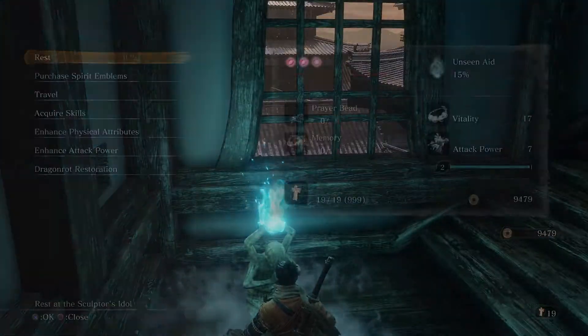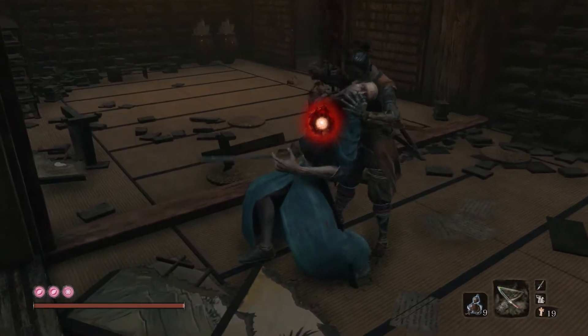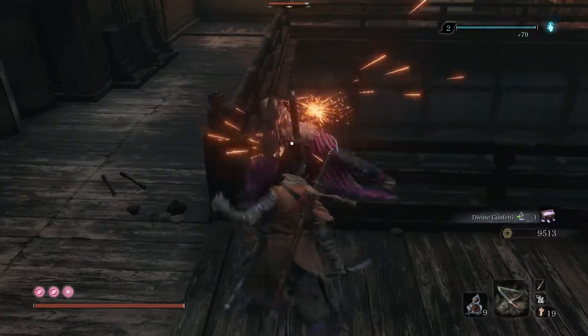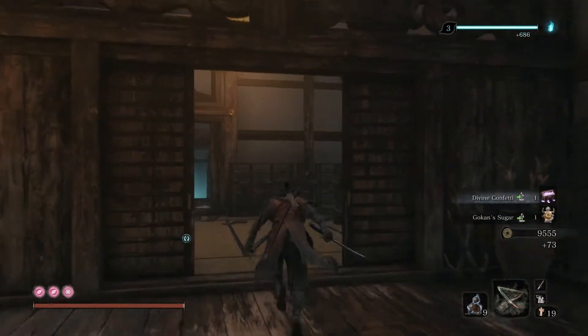So let's do it one more time and we can maybe get a skill point here. Run, lock, kill. Grab his stuff — divine confetti. Run, drop. All right, that worked. And there we go — skill point, coconut sugar.